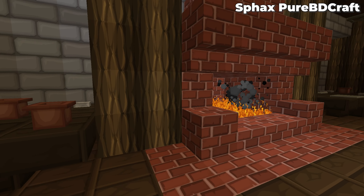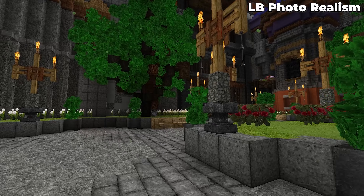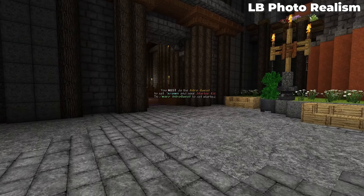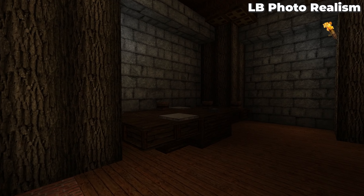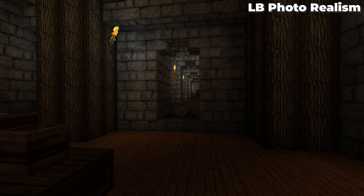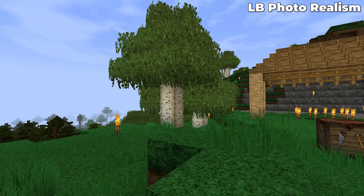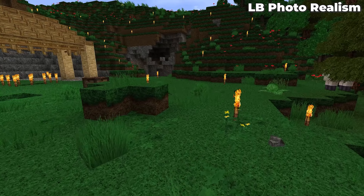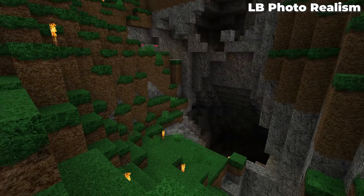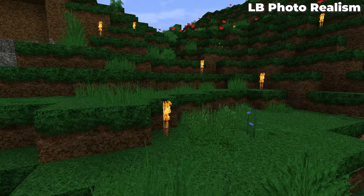Last but not least, another pack that I love — my favorite realistic resource pack — LB Photo Realism, also known as LBPR. This pack is amazing and makes Minecraft look true to real life. It's inspired by real-life textures, trying to bring that into Minecraft. Trees aren't squared off — they actually have some bulk to them and look somewhat like real trees. Dirt looks real, stone looks real, crops and plants look real. Even the lighting is really good in this pack to make things look realistic. So if you're looking for a realism-style pack, check out LB Photo Realism.